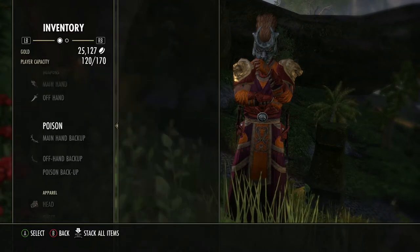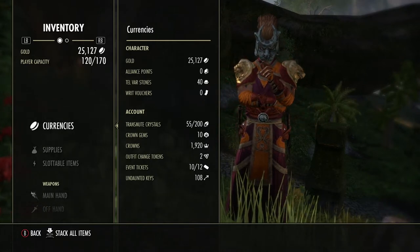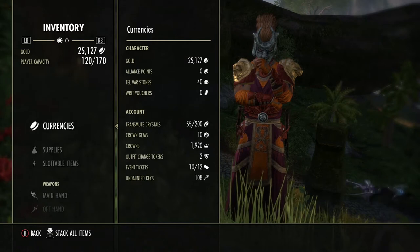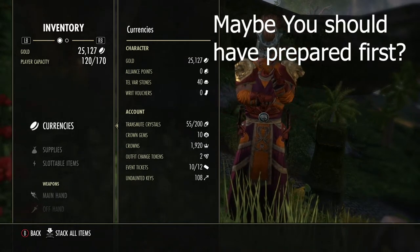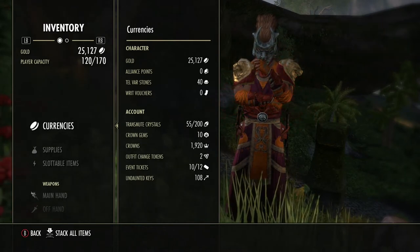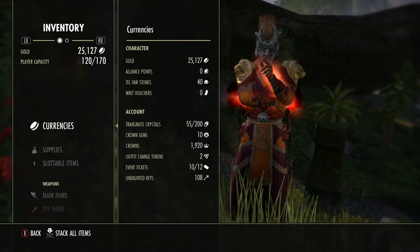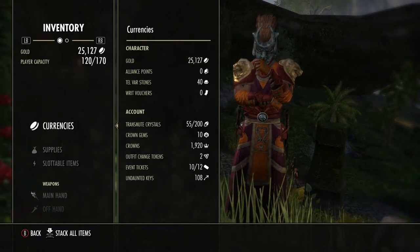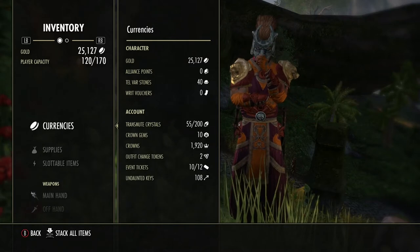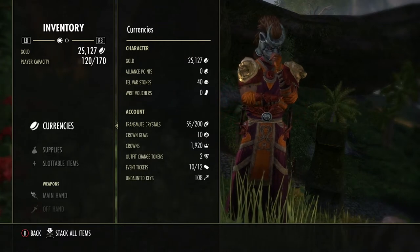The first thing you need to know is you get these things called Telvar stones. I have 40 of them right now. These are multipliers: 100 gives you 2x, 1,000 gives you 3x, and 10,000 gives you 4x. So when you kill something, you get a certain amount more based on that multiplier.